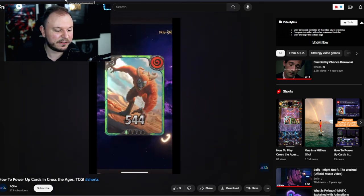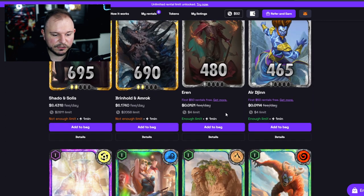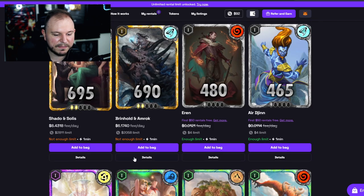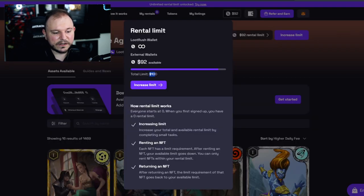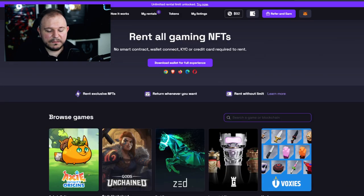We might try to rent some NFTs from LootRush for Cross the Ages. As you can see, when I go to the most expensive NFTs, there are really only two that I don't have enough limit for with my MetaMask wallet — because I have $92 in my external wallet and my limit here is $100. There are a couple of other ways to increase the limit without the custodial wallet: I can deposit collateral, give them my credit card, or invite friends and get $5 per invite.